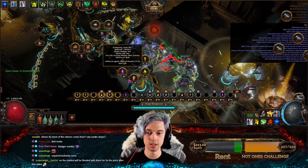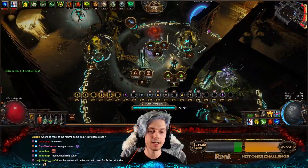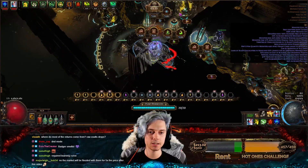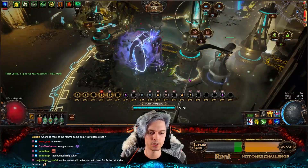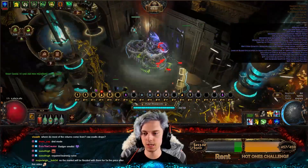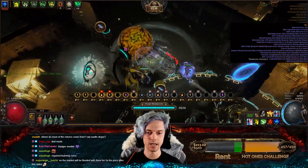Something very important to note about empowering towers: even though they have a large circle radius, the other towers within that radius have to be in line of sight for the empowering buff to apply. You can see here this tower has a small circle around it meaning it's being empowered, but this one around the corner doesn't have that circle because it's not in line of sight. That is something very, very important to understand.